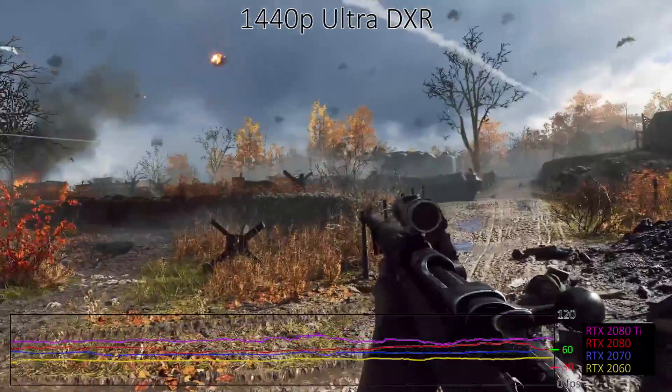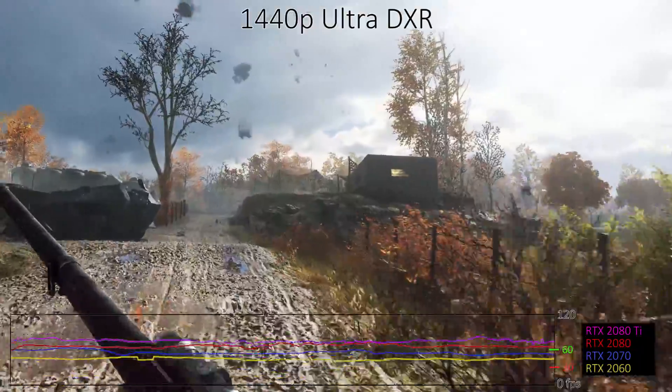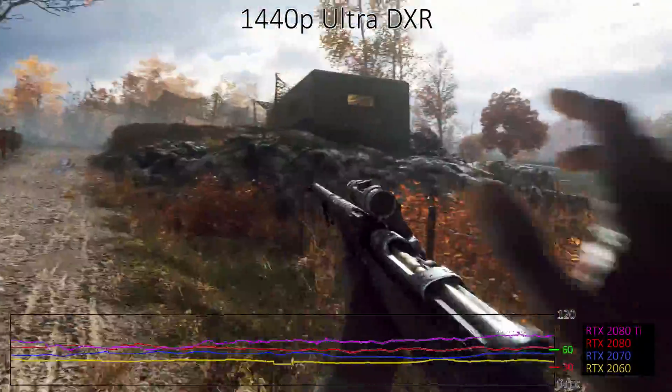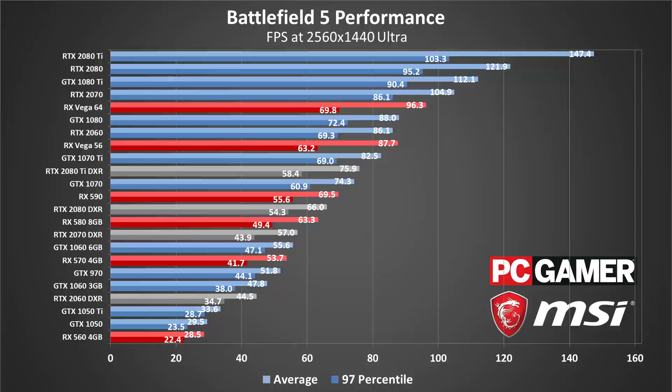The 2080 and 2080 Ti both break 60 FPS averages with dips below that mark. However, in multiplayer, the dips tend to be more frequent, so even if you want to enable DXR, you'd still be best off turning a few settings down a notch or two. Overall, 1440p is still viable for high-end GPUs, with the RX 590 and GTX 1070 being recommended. All of the RTX cards also perform well if you leave DXR off, typically better than we see in some other games, highlighting some of the improvements of Nvidia's Turing architecture.